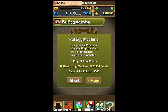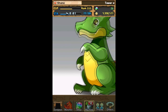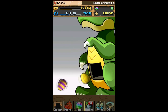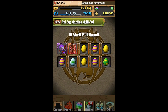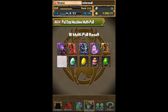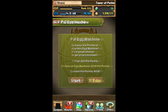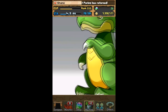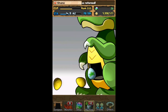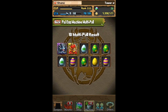Hey, what's going on everybody? I came across a few people who claimed that the PAL egg machine in Puzzle and Dragons is completely useless and the rolls are garbage. That inspired me to make a video on the best way to spend your PAL points. A lot of people, whenever they see a one down at the PAL egg machine, they instantly roll it, or they'll save it for 10 and roll all 10 at once.